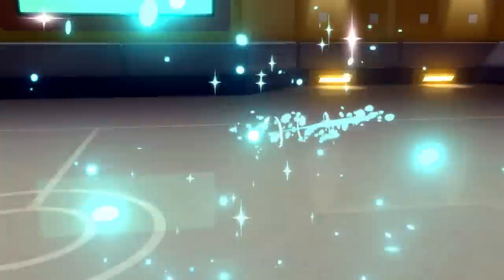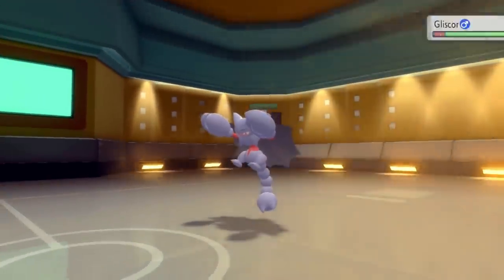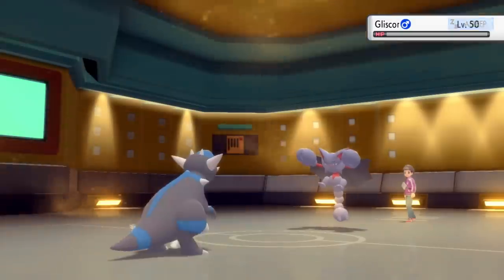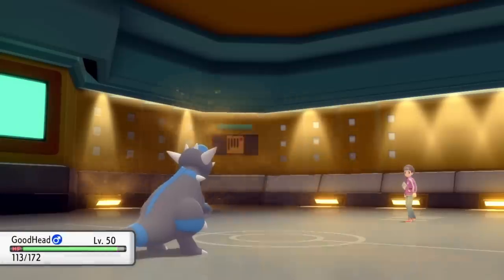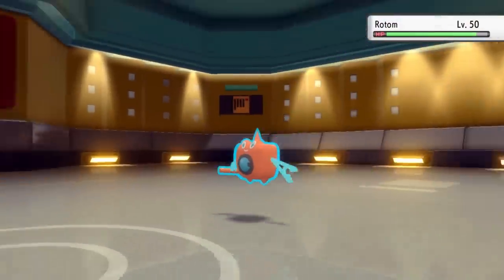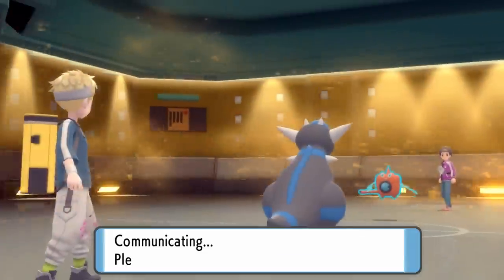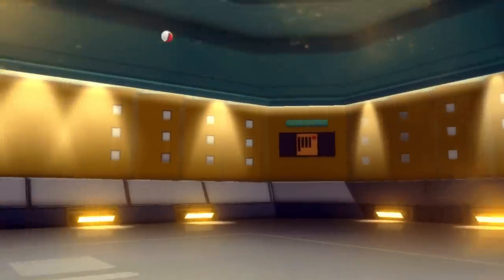Tyranitar doesn't want the head smash, so he switches into Gliscor. I predicted this — I figure if Tyranitar doesn't want it, Gliscor is going to get it. I go for the head smash and the prediction pays off, taking care of the Gliscor. That's a huge threat out of the way and I'm feeling pretty good about my position. However, when one problem dies another comes in, and I have to deal with Rotom-Wash again, so I save Rampardos for later.